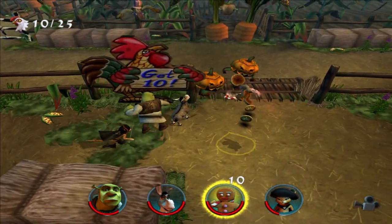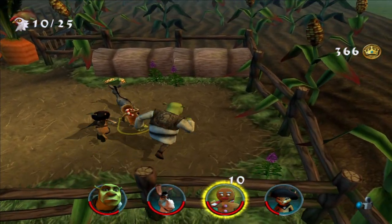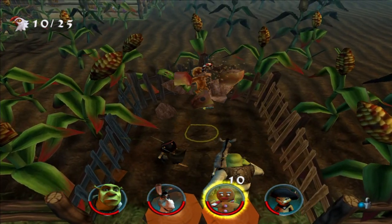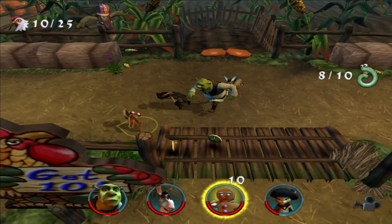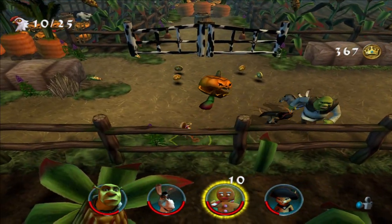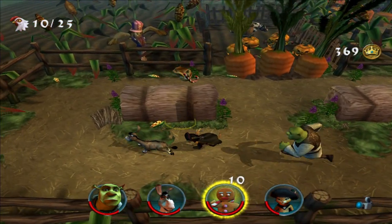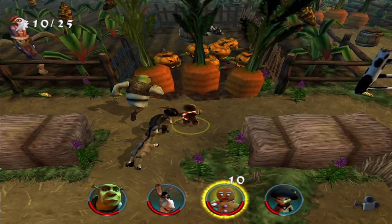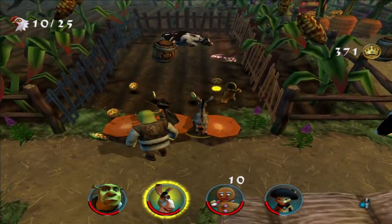Now we get to deal with the beasties. Okay, so this is a worm thing right there. So we'll be at, what, 8 out of 10 now? Yeah, let's go. We're slowly getting there. Let's get out of here. You guys can deal with that one — or not. We're just going to pass up on him. There's a cow there which I need right now, I think. Donkey time.